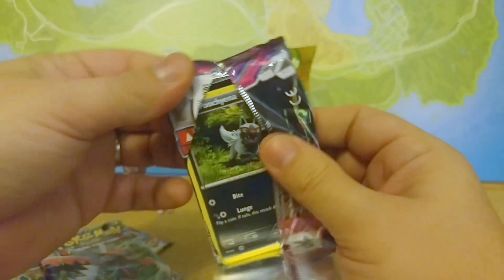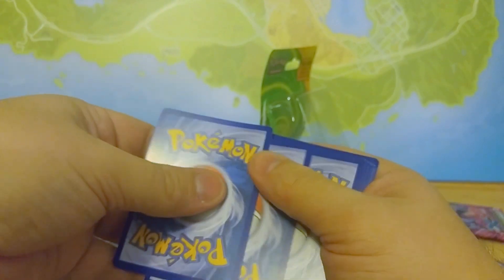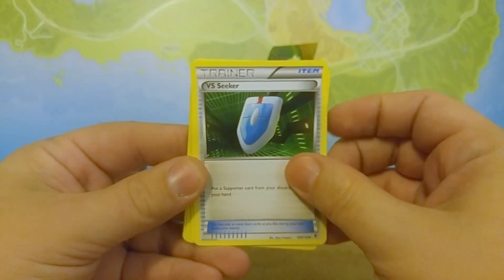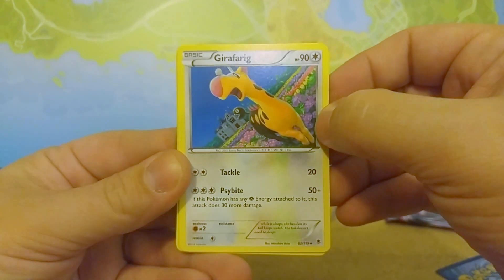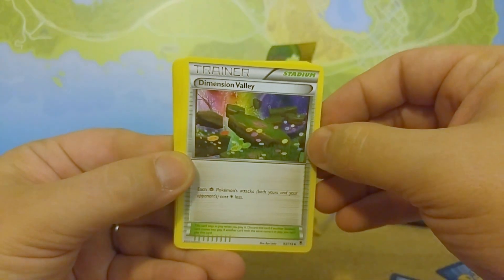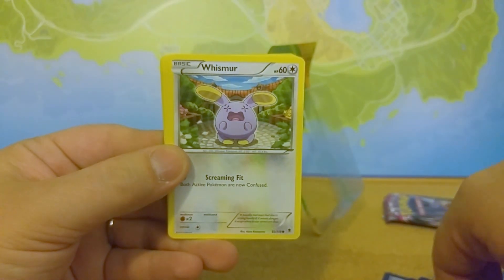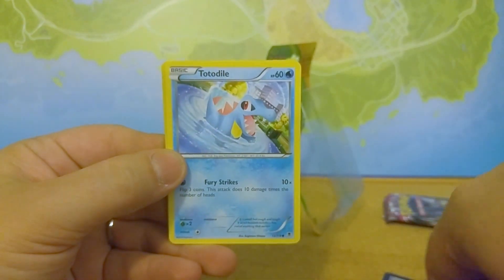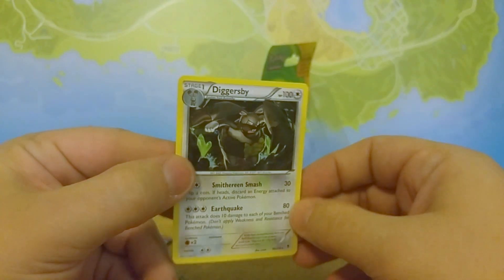All right. We have a Versus Seeker, a Giraffarig — I have never seen that one before, that's an interesting one — a Dimension Valley, Puchaina, Swirlix, Whismur, a Loa Mola, Totodile, a Reverse Holographic Venonat, and a Diggers Bee.